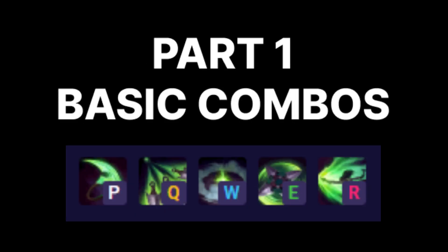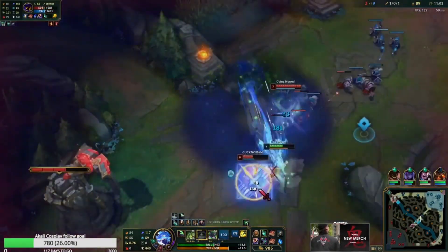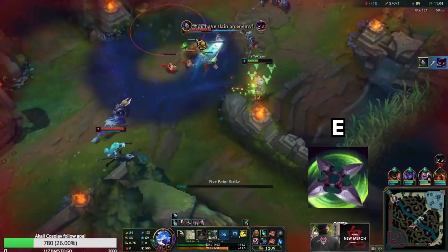Let's start with some basic combos. First you R1, Auto-Q, Shroud, R2, Auto-Q, and then E out.